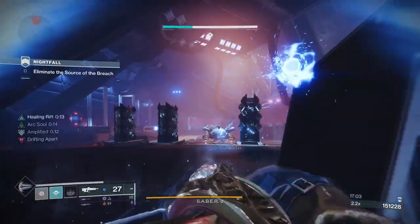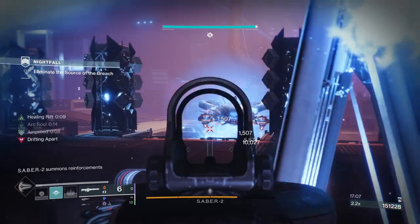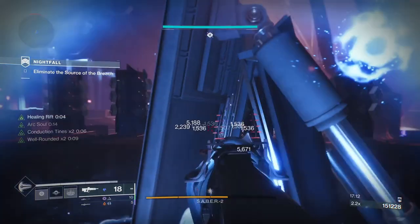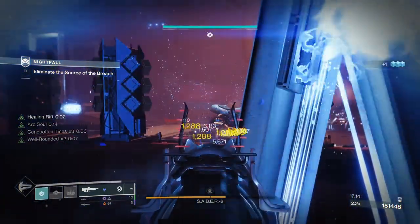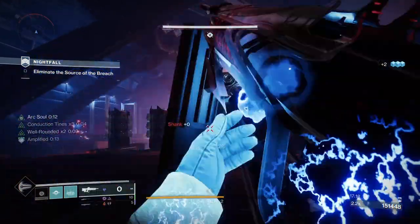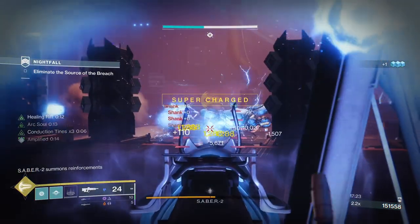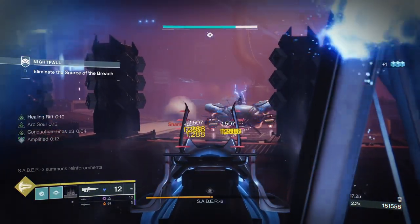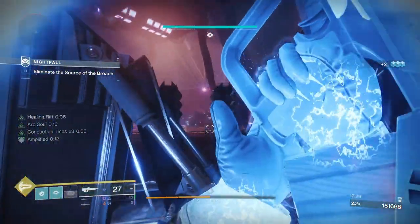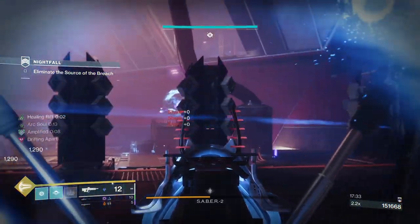Now we'll do the same thing again — get my Arc Soul and throw the grenade. The grenade is getting hits in the thousands with chaining damage. That's a little bit disappointing that Chaos Reach hasn't been good. Another grenade — look at Sabre 2's health, the grenade is chowing him. So now he's changed — that was the first two damage phases. We're going to stay in this area until we've taken down the barrier.